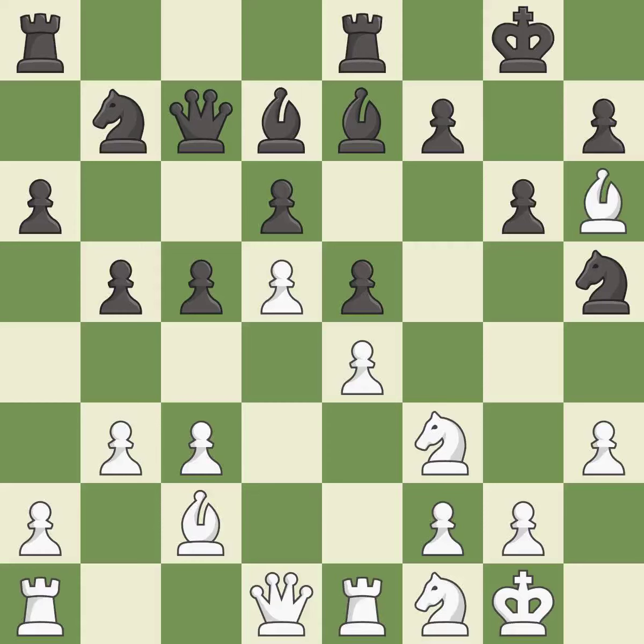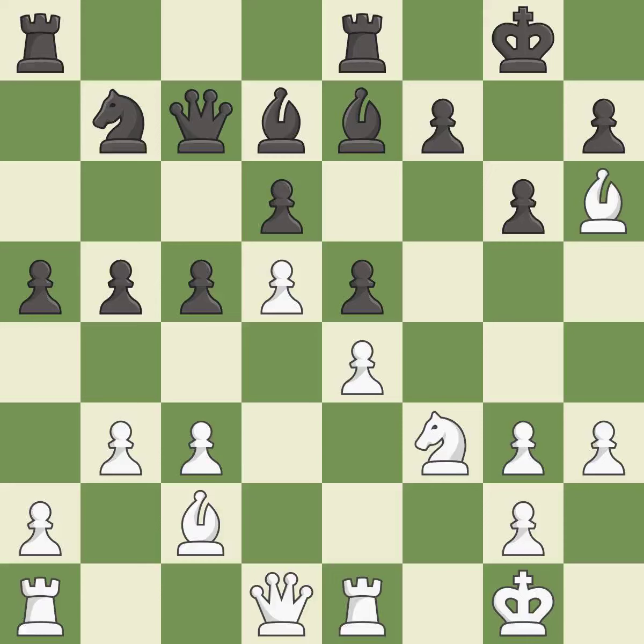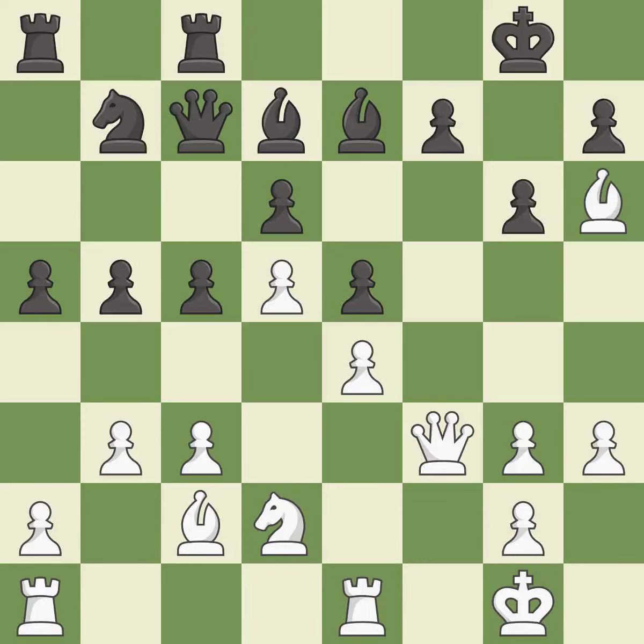This offers an equal trade of pieces. This forces doubled pawns in front of the opponent's king, decreasing its safety and harming the pawn structure — it is best. Recaptures. This is the strongest option. That's not a mistake, but it's not the best move either. The game is still close to equal, but white lost their advantage.